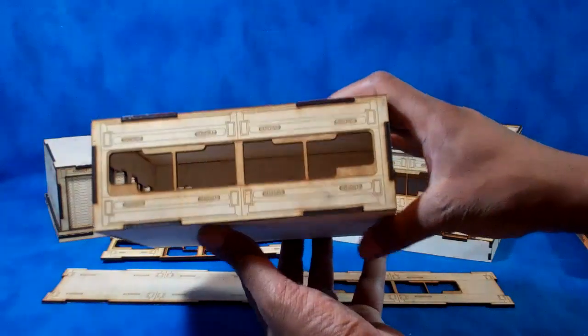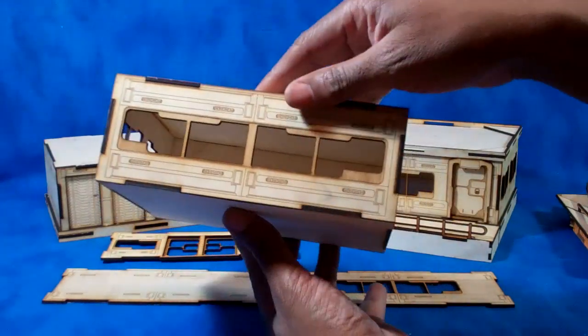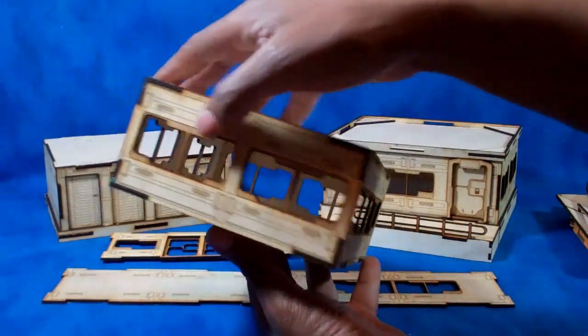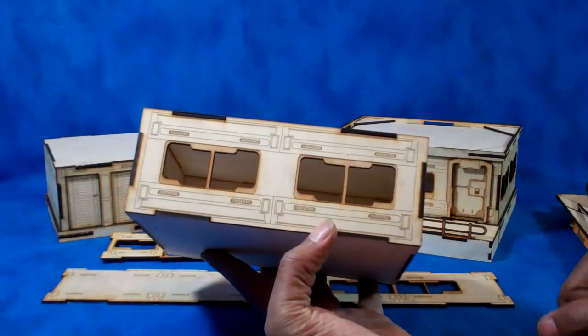In the case of the upper-story module it's going to come with varying window patterns that go all the way around. So you've got a wide window, a two-window on the side, and then a two-up at the rear.